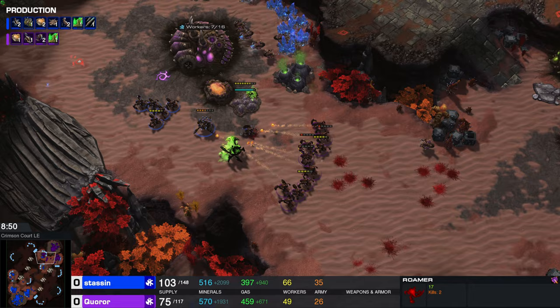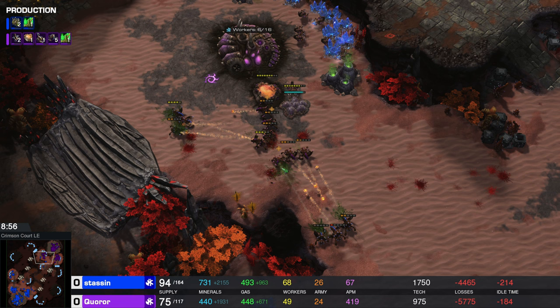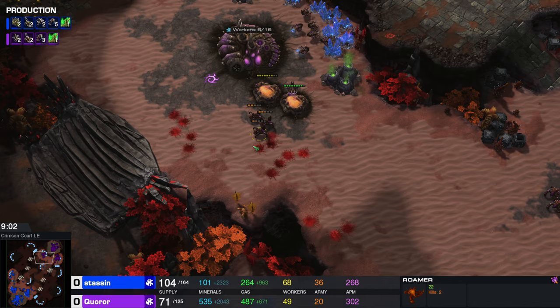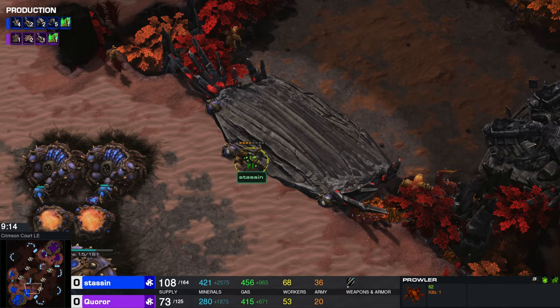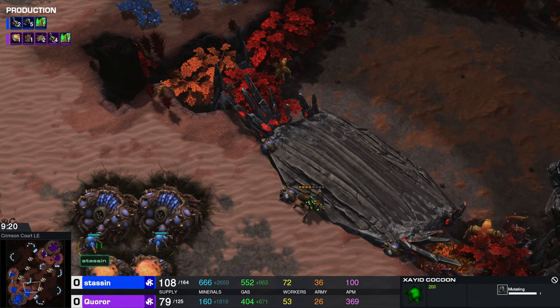We have what is going to be a potential surround on the purple Zayad army. But these roamers are able to survive somehow. Now we're looking at 36 army supply to 20 — still in favor of Stassen. But based on what we were seeing in the earlier engagement, I feel like that was a big misplay for Stassen in the sense that he lost a lot more of his units than Karor did.